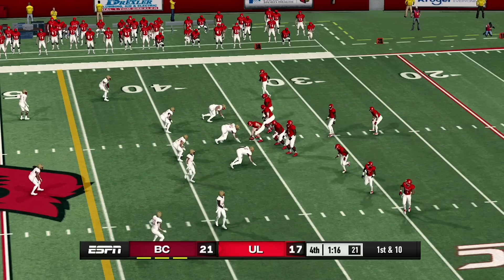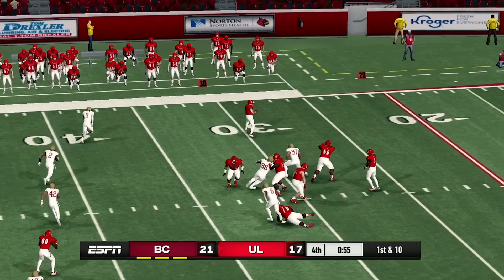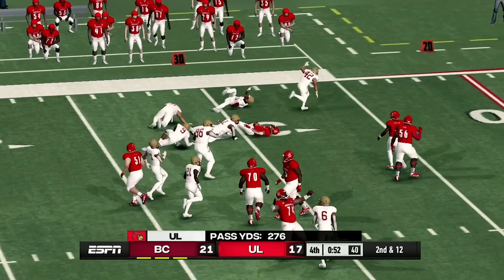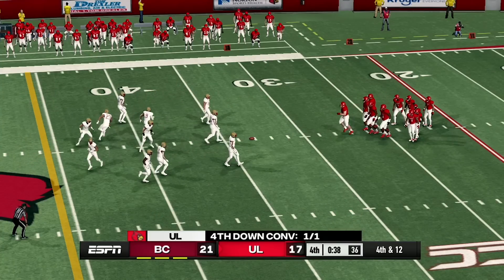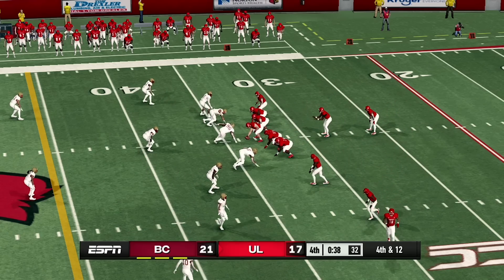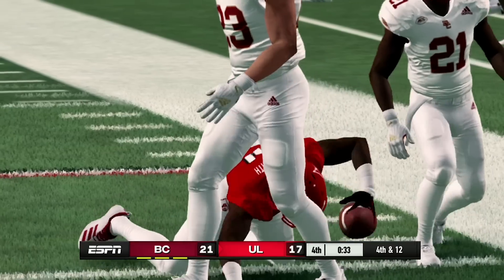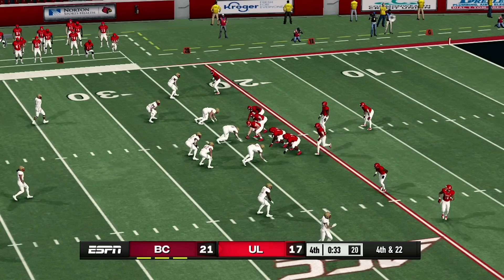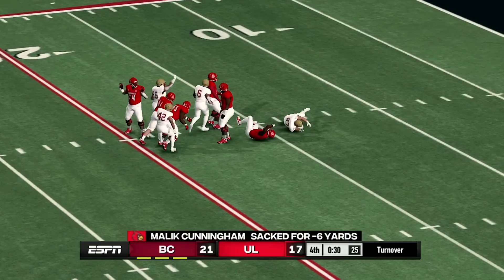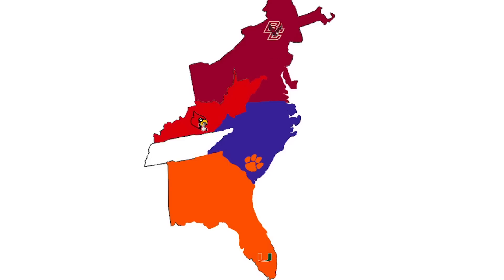Boston College is up by four points right now. Louisville has the ball with a minute and 15 seconds left to get down the field — they need a touchdown to win the game, as a field goal would still mean a loss. Louisville is also out of timeouts. A loss of two yards — Boston College wants the win here. It is fourth and 12, then fourth and 22 after an offensive penalty. He's going to be sacked, and that's a turnover. Boston College is going to get the win and take over Louisville.